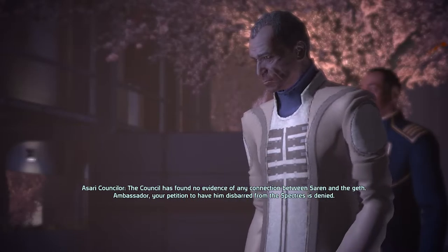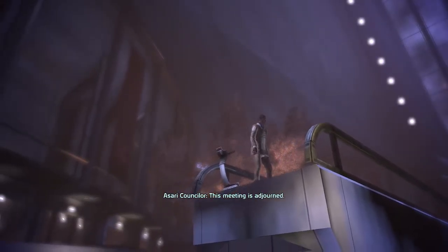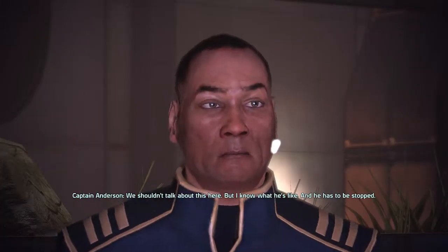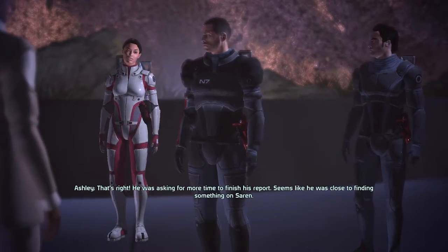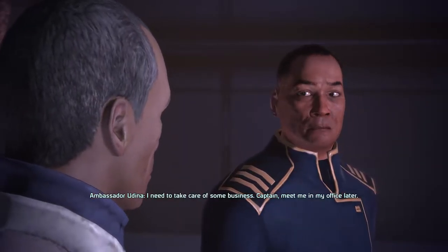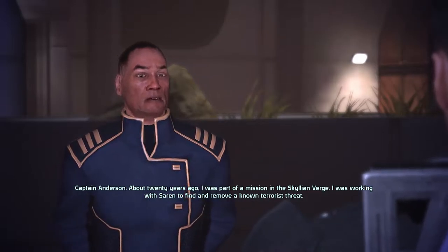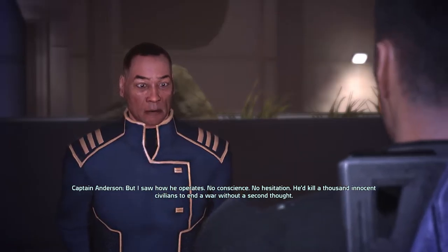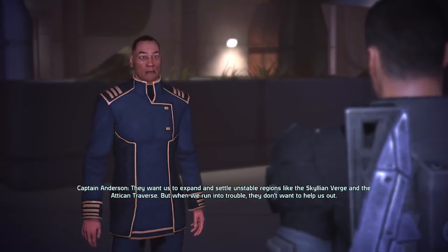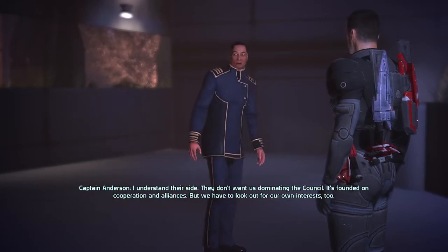In the end, when the conversation with the Council ends, you will be talking with Captain Anderson. Be sure to grab everything he has — talk with him as much as you can. You'll learn a lot of stuff that fills your codex and gains you experience. It will also give you two options on how to proceed: one of them is by following the Shadow Broker, and the other is by going with Garrus. You can do both, and I'll explain in the next episodes how to do that.